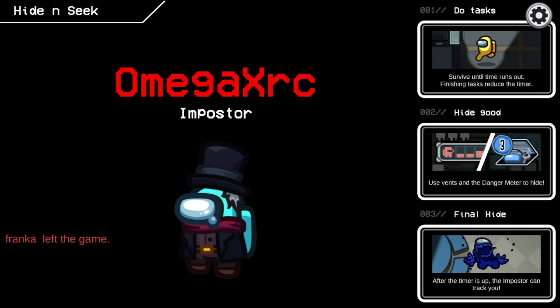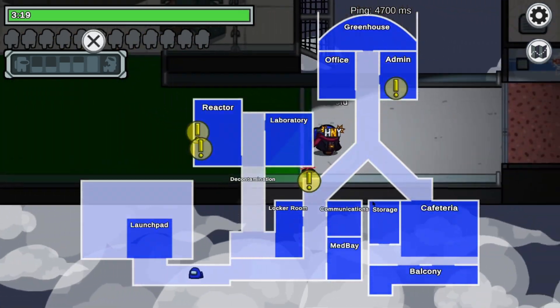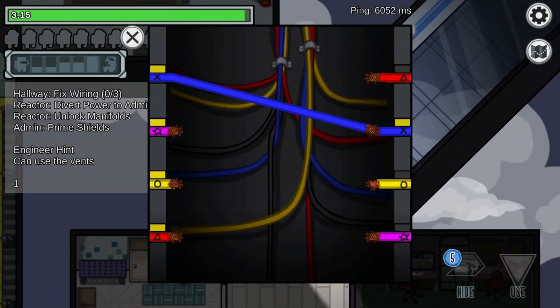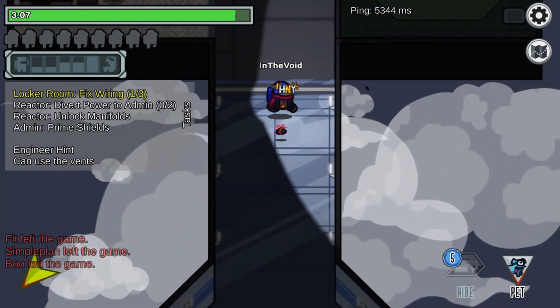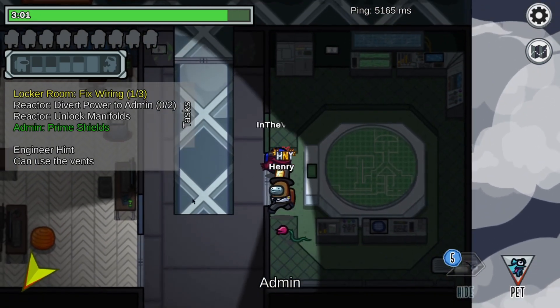Hello! Oh, we're already into a game. I'm testing out the new hide-and-seek mode on Among Us. This will be fun. So we get told who the imposter is, and we basically just have to hide. We get a few vent uses, and the timer at the top ticks down, and when that finishes, if we're alive, then we win. The imposter literally just runs around and kills everyone, and we have a flashlight.